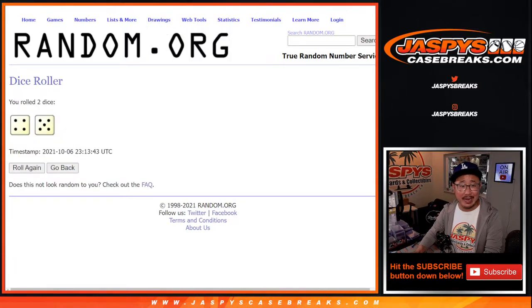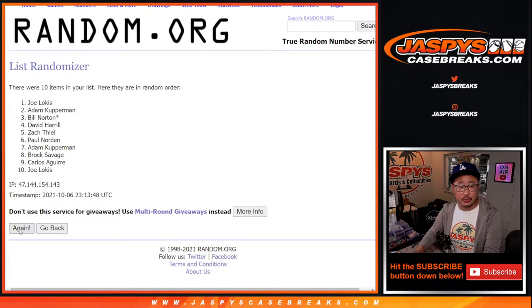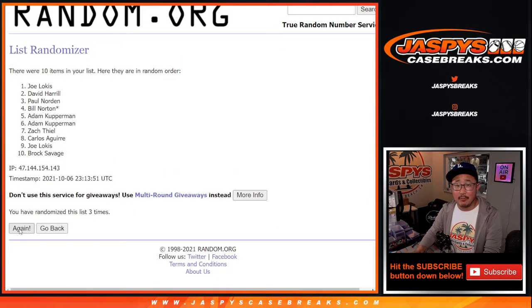A four and a five, nine times for names and numbers. One, two, three, four, five, six, seven, eight, and ninth and final time.